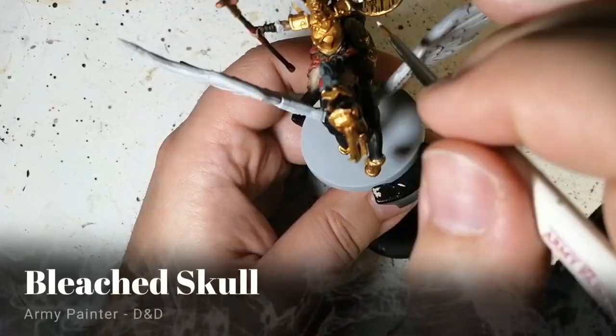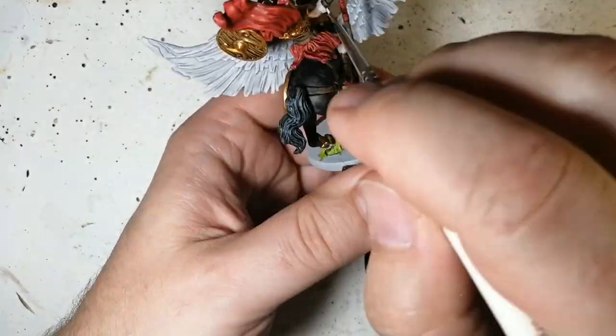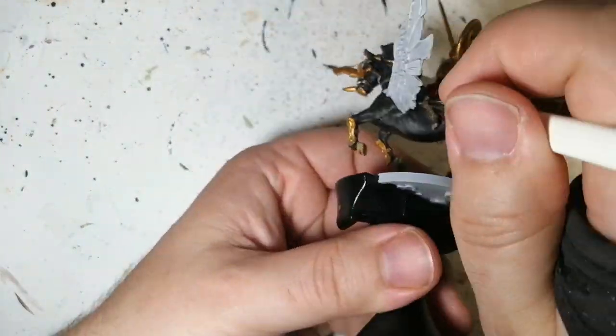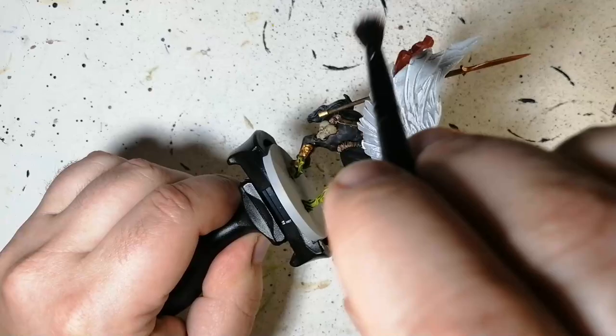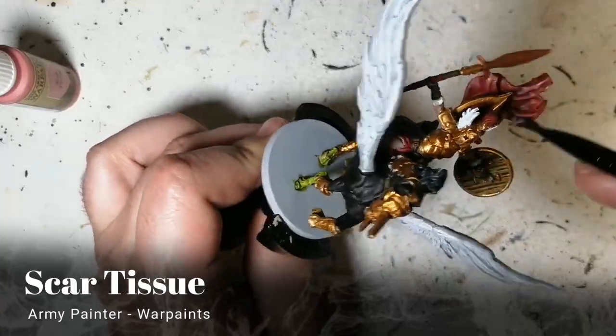Next we're using Bleached Skull for the feathers on her helmet, the fur around her arms and legs, and also as a dry brush on those wings again. Just slightly take the paint off the brush and go right over those wings quickly to get some more white popping.